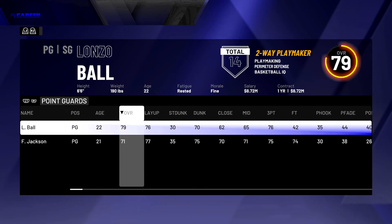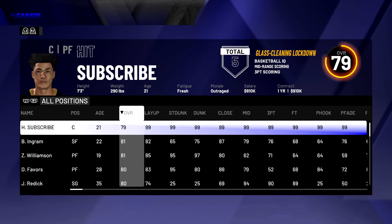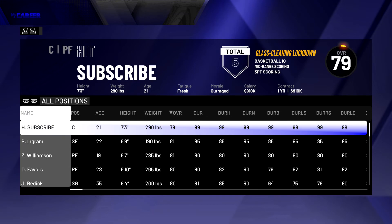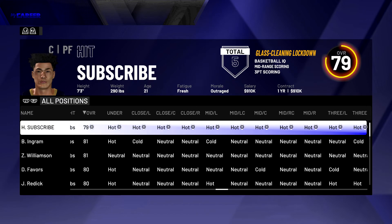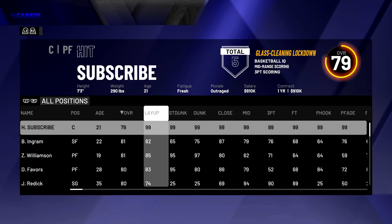You can also do this with your hotspots too. Press triangle until it shows up - as you can see I already have all my hot zones. Once y'all have done that, just go ahead and confirm changes.